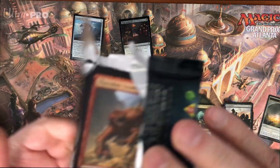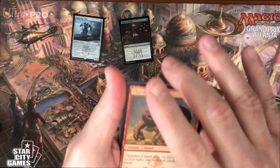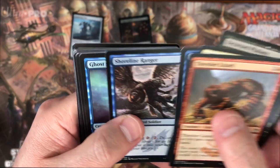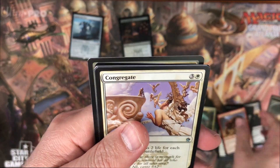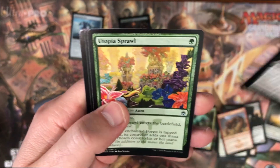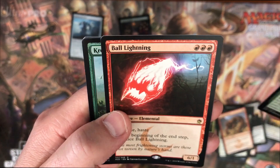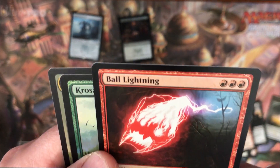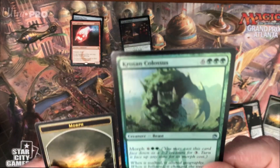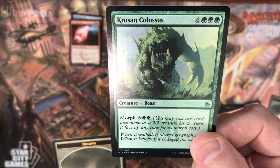I think Sengir Titan is like 95 cents right now, so that's really nice. Congregate, Utopia, Ball of Lightning - that's nice. And then Colossus - also nice.